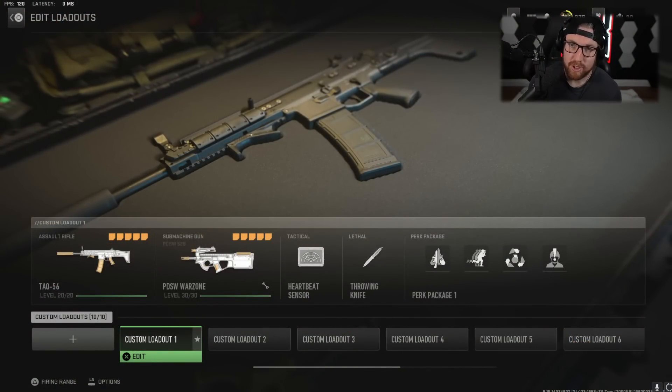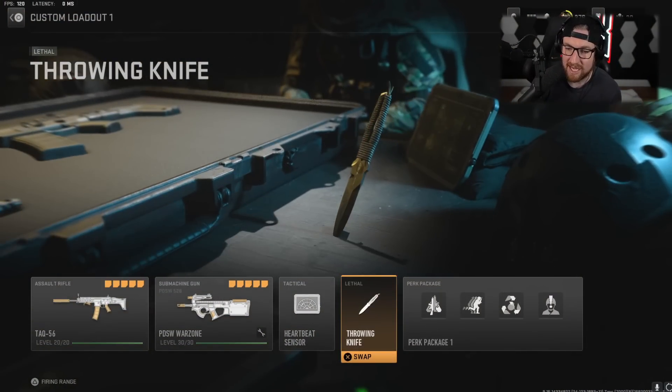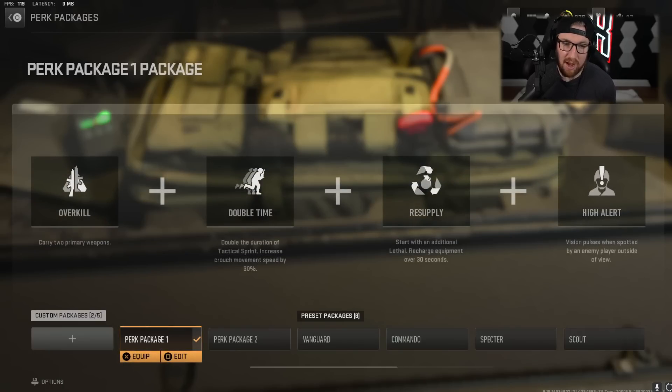Right away, let's dive into our first loadout. I'm going to start off with the lethals, tacticals, and perks that I'm using. I always use the same perks with Overkill, Double Time, Resupply, and High Alert.